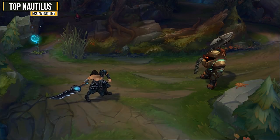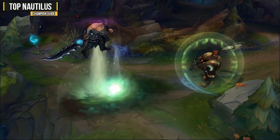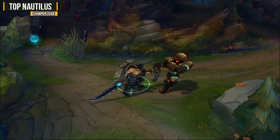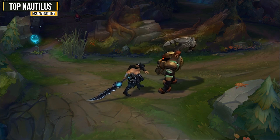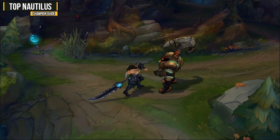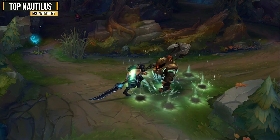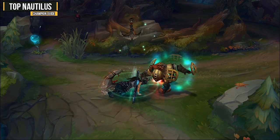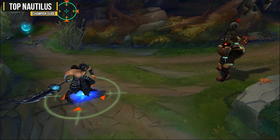For your all-in combo, first use your ultimate on the enemy to pop them up. As soon as it lands, use your Q Dredge Line to chain CC. Instantly follow up with one auto attack to use your passive CC as well. Then use your E Riptide, hit them with an auto attack, reset it with your W, and auto attack again. Here's what that full combo looks like at full speed.